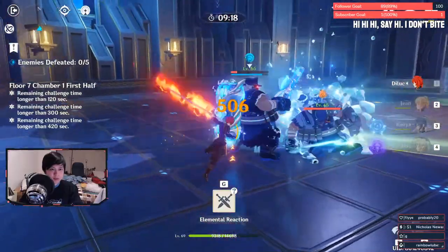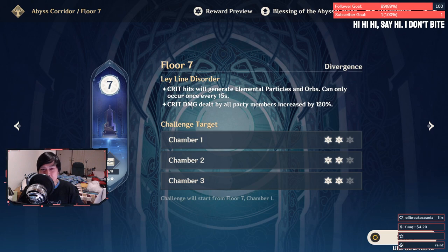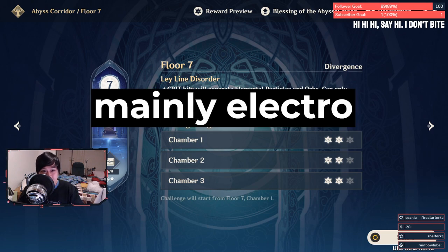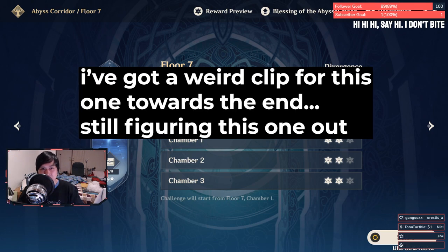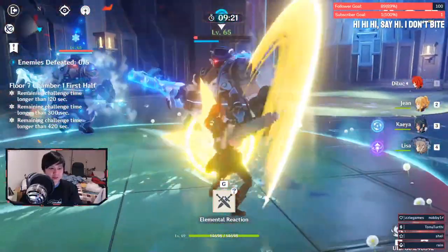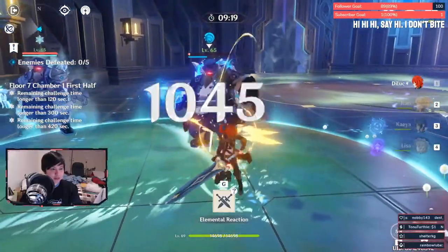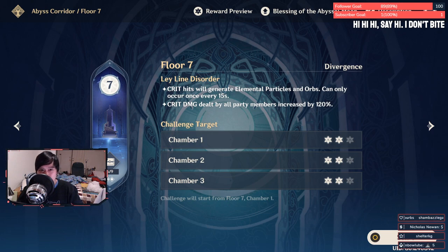Hydro Gunner — he gets big heals on everybody but otherwise he just wets you. As with Hydro Shields, the natural counter is Electro and Pyro, but Hydro Shields just aren't as effective to break as the other ones. Because he has heals, usually he's top priority — you take him out first, because he's gonna prolong your time, and you need to remember that you're not only fighting against monsters, you're fighting against time as well.